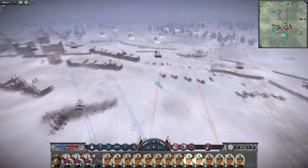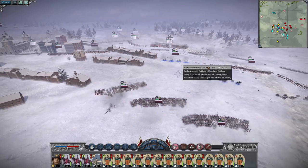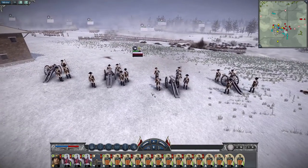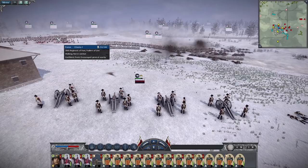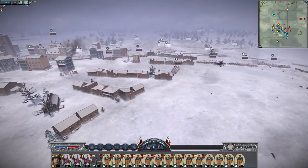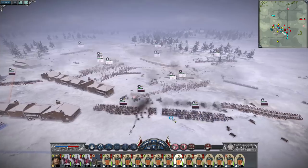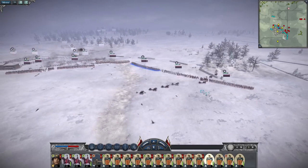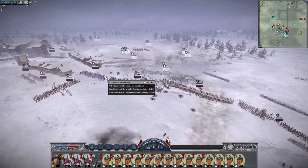It looks like the enemy is going to charge the guns, so we need extra troops up there to protect them. Start barraging - the general is needed over here. I'm banking on the artillery doing a lot of my work here to smash the enemy with canister. I think we can fire on that one pretty effectively. They're charging - I'm going to tell the cannon crew to fall back. We're going to need all these men to turn as the French are coming in for a bayonet charge.